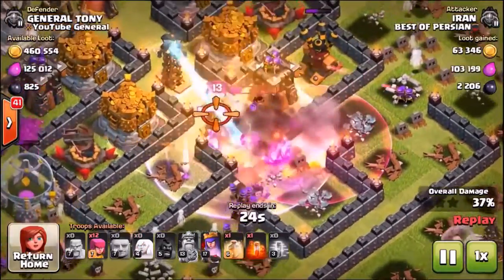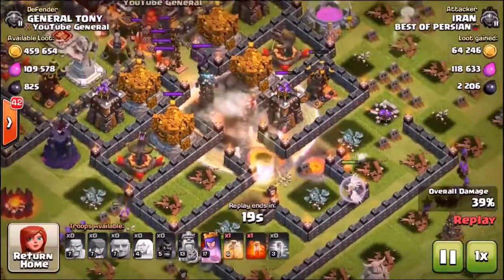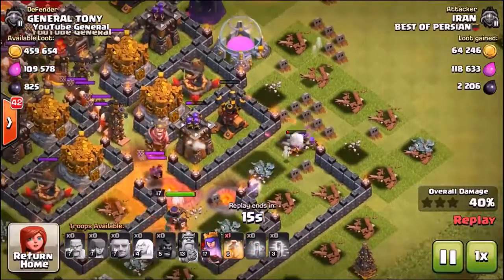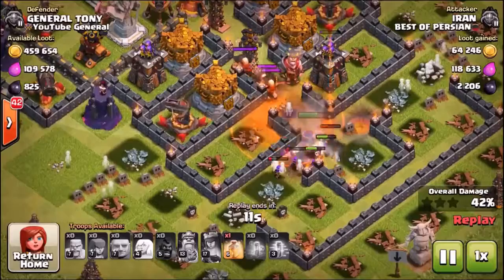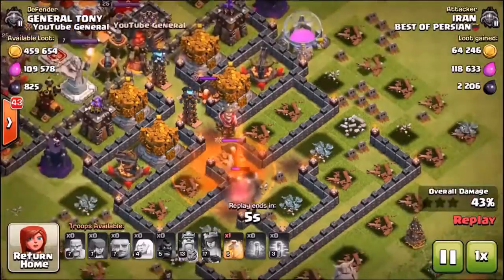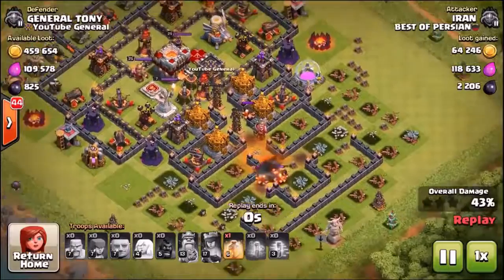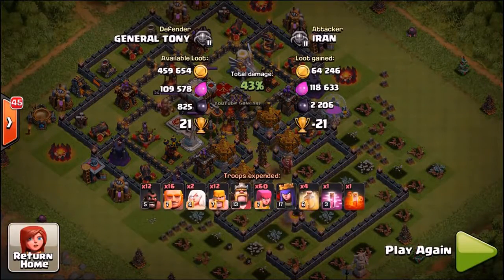He successfully takes down the dark elixir, but now can he get the one star? He's dropping in loads more archers, pouring into the base. He's still got the queen's ability and a heal spell. The rest of the army has just been fried — he uses the queen's ability but she is not gonna be able to take out our clan castle. The eagle artillery is left to clean up. We have won that defense.